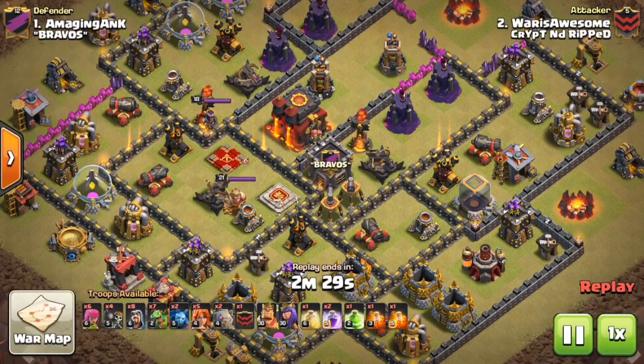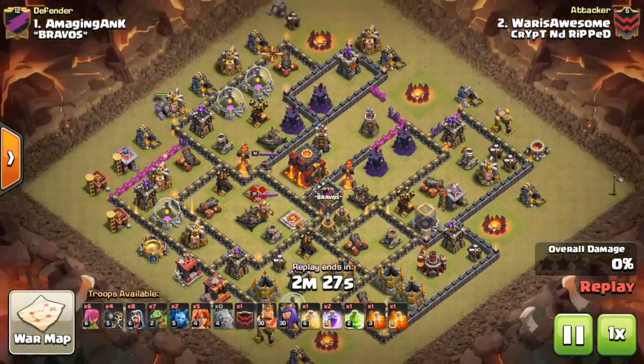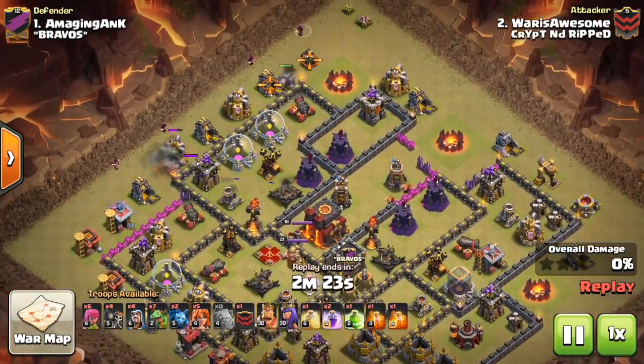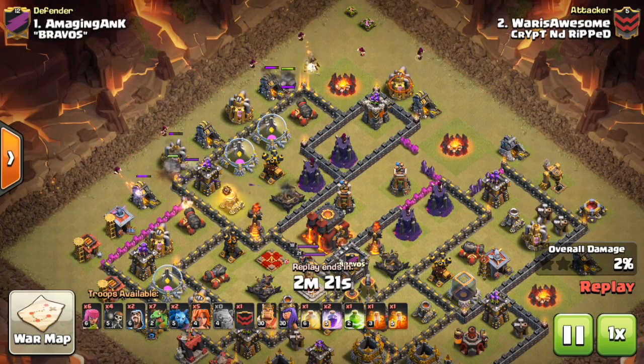Welcome back you guys. Today's episode is going to be all about Town Hall 9 vs Town Hall 10 attacks. Thank you so much to Waris for this awesome attack. He's a Town Hall 9, pretty much a max Town Hall 9, taking on a fairly decent upgraded Town Hall 10.